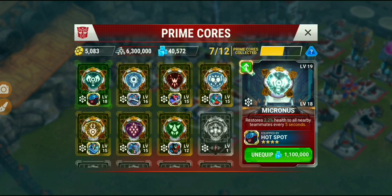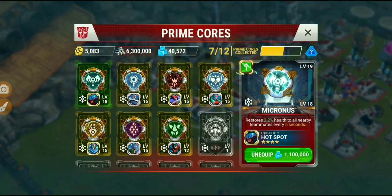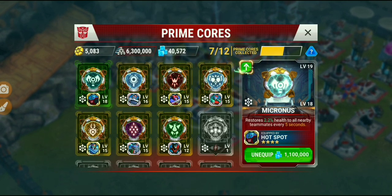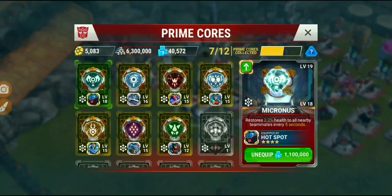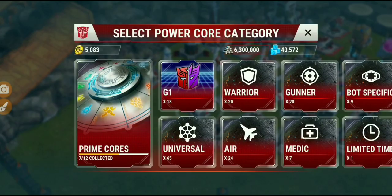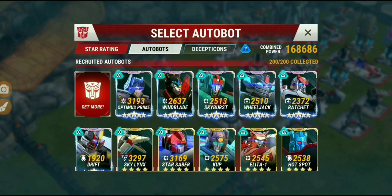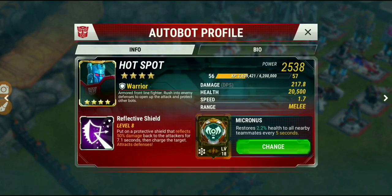The Micronus Core is a very staple core in the game. It's a pretty easy core to understand and grasp. It restores 2.2% health to all nearby teammates every 5 seconds. I like it on Hotspot because Hotspot has really strong health, so he's going to get major healing bonuses from the core.